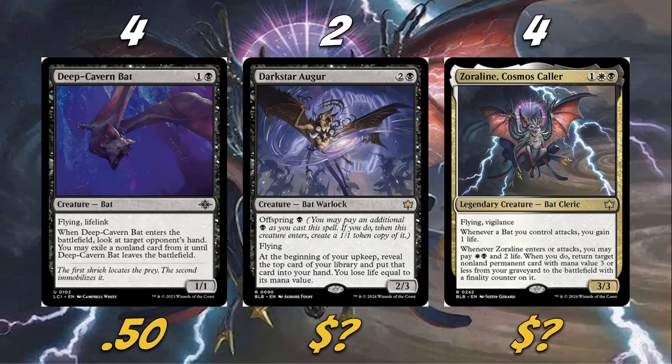Honestly, I think my favorite card in the deck is Zorline Cosmos Caller. This card is sweet — a 3/3 for three with flying and vigilance. Whenever a bat you control attacks, you gain one life. Whenever Zorline enters or attacks, you may pay the Orzhov mana cost and life; when you do, return target non-land permanent card with mana value three or less from your graveyard to the battlefield with a finality counter on it, meaning when it dies it goes to exile. Really good stats on their own, and then the bat text on top of that makes it excellent.